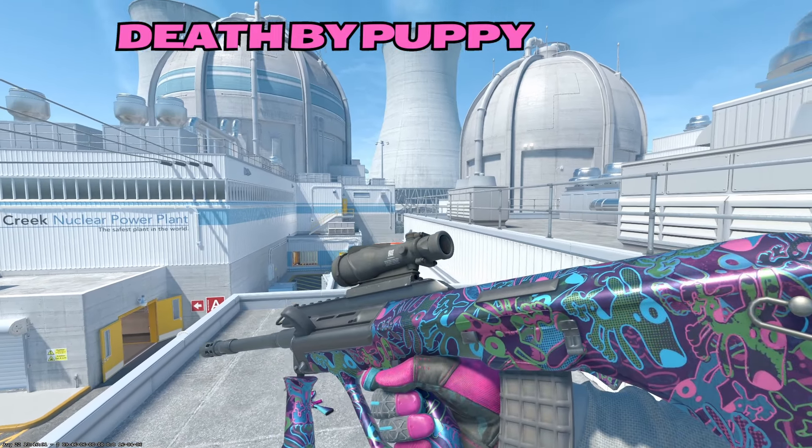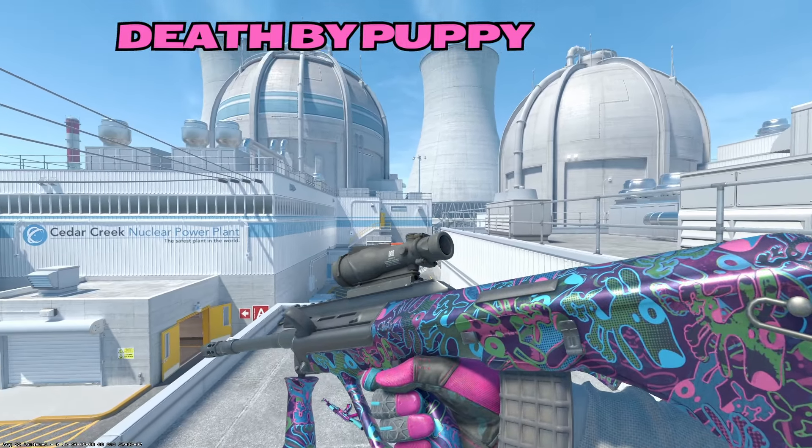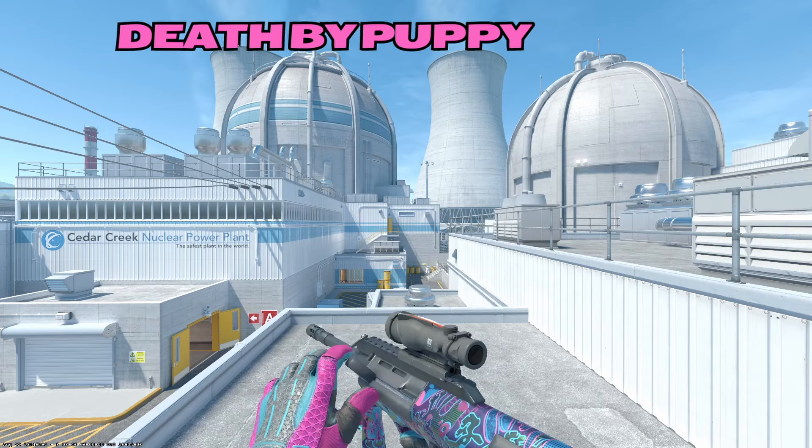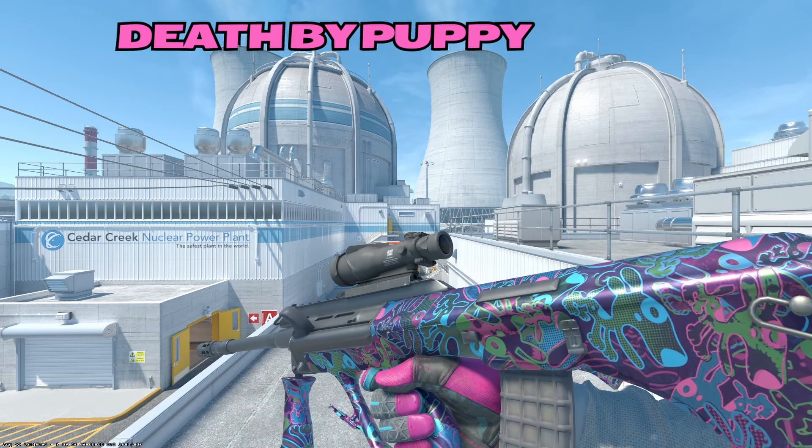Moving on to the AUG, up first we have the Death by Puppy. I do actually enjoy this skin — it has a nice kind of pink undertone. Nothing crazy to write home about, but I do like the Death by Kitty on the P90, so I wanted to show the Death by Puppy some love here.